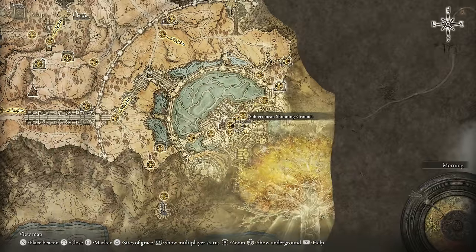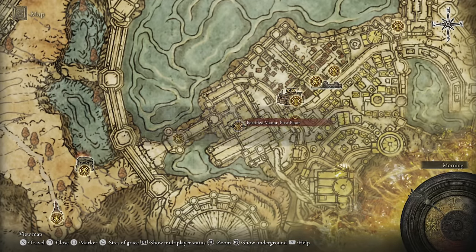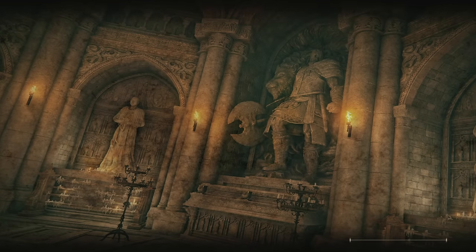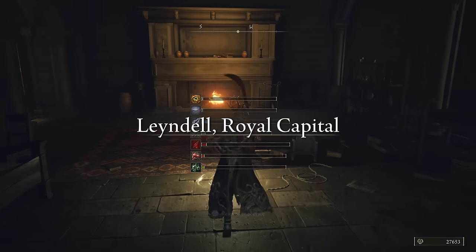Alright so we're good with them — no more to do there for now. They'll probably advance after we do the capital. Fortified Manor, First Floor. We're going to wrap up the manor real fast this episode, and then we'll make our way up the Erdtree in the next part.